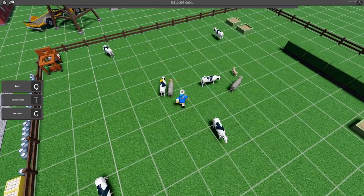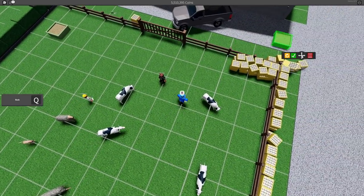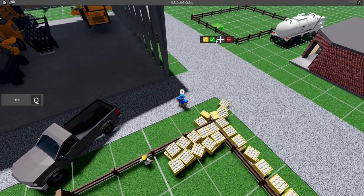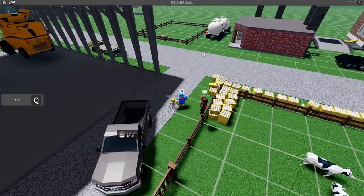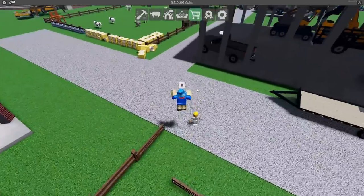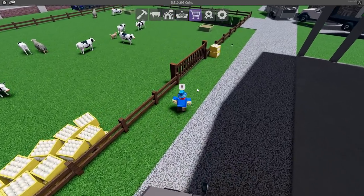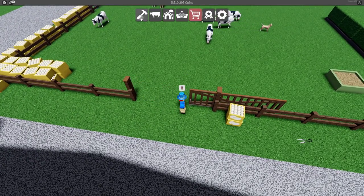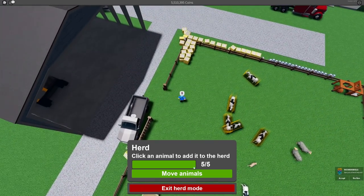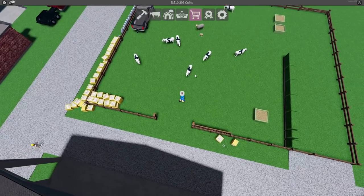I'm going to grab a feeder and also try to pet the cow to get their rating up a bit so I'm not getting bad milk. Let's put one feeder in there - that should work for now. We're going to exit build mode, open the gate, and try to herd the animals without losing any. One, two, three, four, five - move herd here. Okay, it's working!